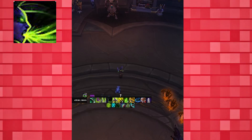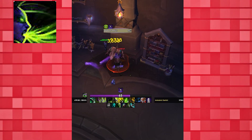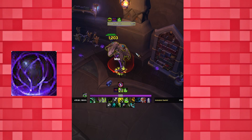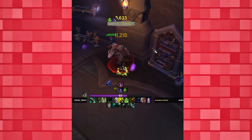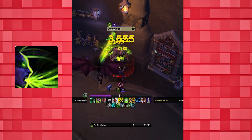After the opener, your cooldowns won't line up as nicely, and you want to ensure you're saving a Fiery Brand to use with Fel Devastation and Soul Carver. For a Fel Devastation brand window, prepare by building to 90-plus fury, 4 souls, and having Immolation Aura with 1 second or less on its cooldown. Then apply Fiery Brand, use Immolation Aura, and hit a Spirit Bomb. Continue with your normal rotational priority until 2 seconds are left on Fiery Brand — generate with Fracture, spend fury with Soul Cleave, souls with Spirit Bomb — and then with 2 seconds left on Fiery Brand, use Fel Devastation.